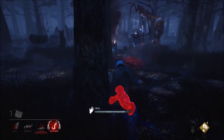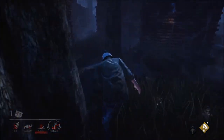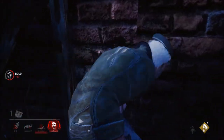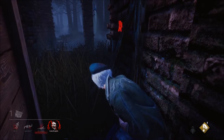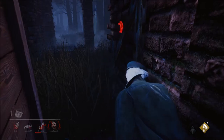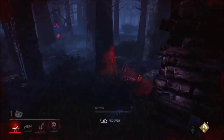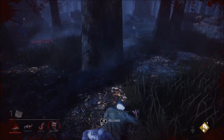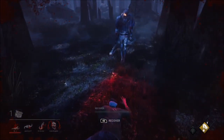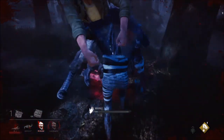I'm going to see if I can wiggle off — I cannot. Darn it. Wasn't much I could do — I was wounded and I don't have the ability to heal. I'm going to crawl back towards the hatch and see if it'll let me have it. I don't think he will — he's going to go ahead and kick it. I'll crawl for it though. Nope. Can't blame him for wanting to go for the four-kill.